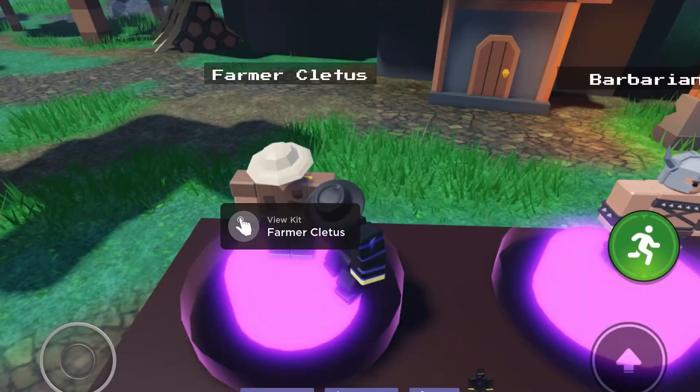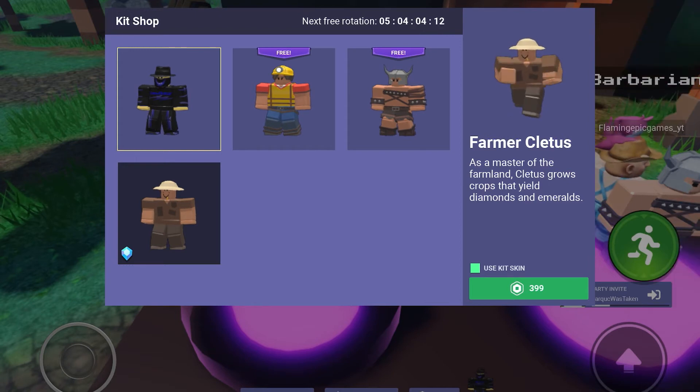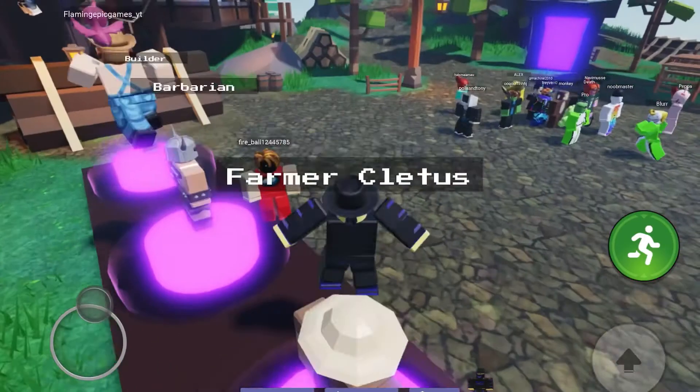And the one that actually costs money is Farmer Cletus. As a master of the farmland, Cletus grows crops that yield diamonds and emeralds. I definitely think Cletus is OP, but for 400 Robux, I do not think it's a good deal. I just think you should play the game normally — in my opinion, it isn't worth it.